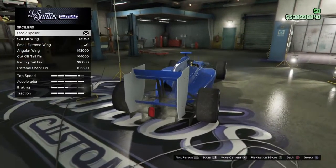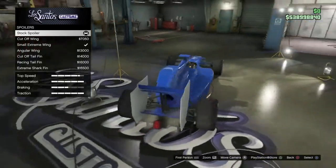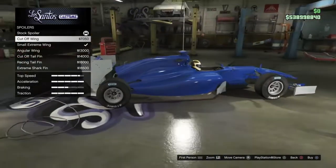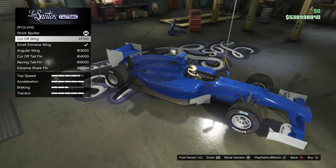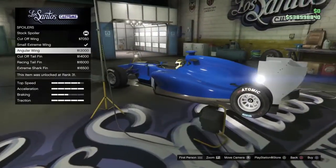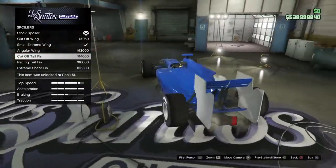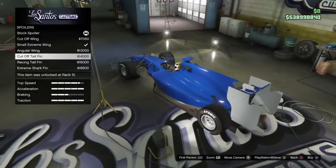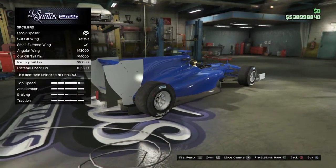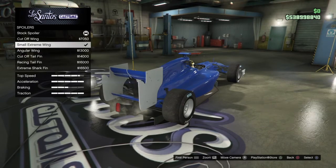Here we have the stock spoiler, and the cut wing spoiler. I am actually not a fan of the stock spoiler that comes with this car — it doesn't make the car look all that nice. The cut off wing looks pretty nice and matches more of the look of the car. Moving on we have the small extreme wing, the angular wing, and the cut off tail fin. That seemed too extreme for me so I did not apply it. Next we have the racing tail fin and the extreme shark fin. I actually went with the small extreme wing.